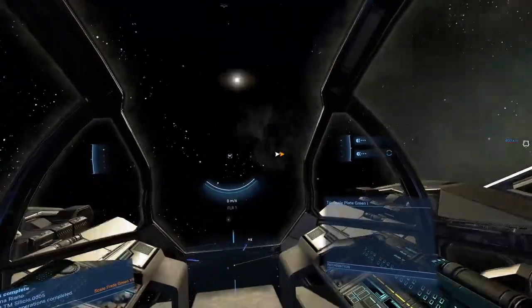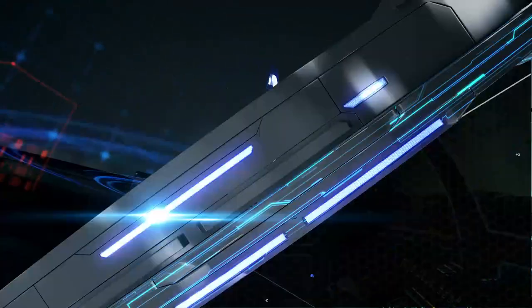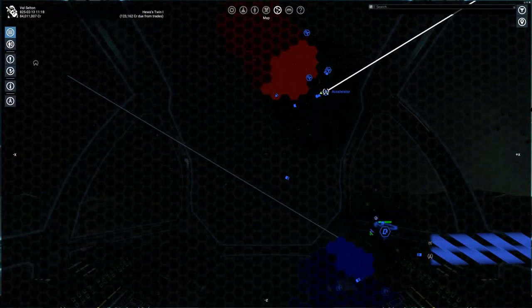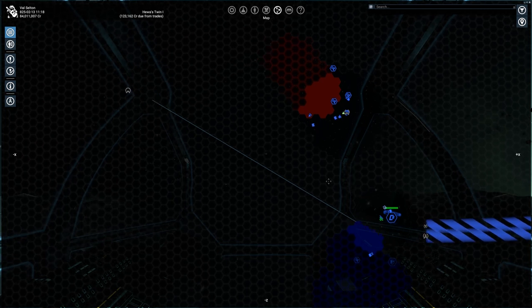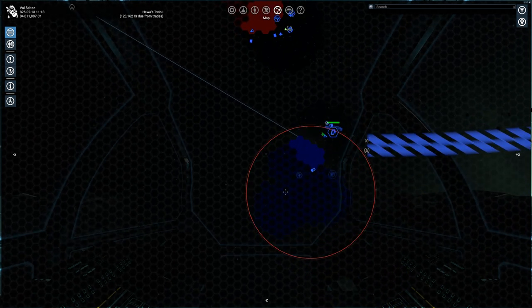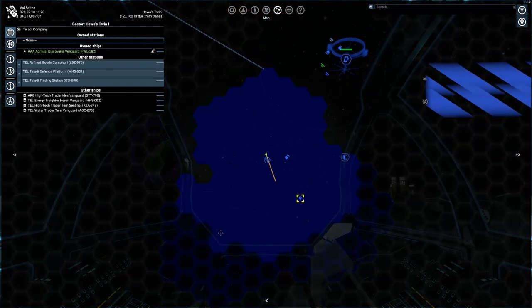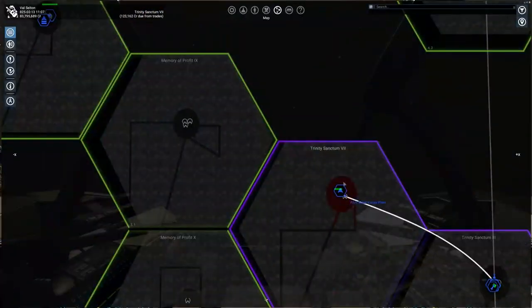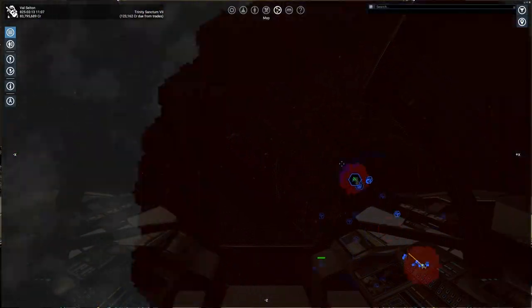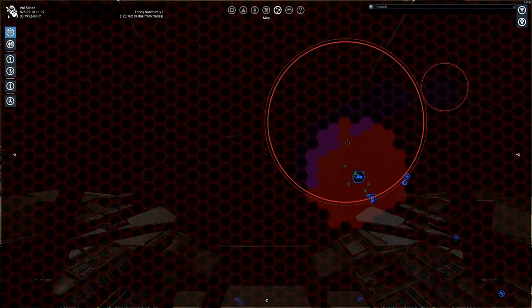Thirteenth, in Hatikvah's Choice 1 — wait, Havestwin 1 — under the trading station at the end of the superhighway there is a blue mining zone; in the middle you will find the data vault. Fourteenth, in Trinity Sanctum 7, it is full of asteroid belts, but there is a small two-zone area where there is also gas. On the longest one in the middle there is the data vault.